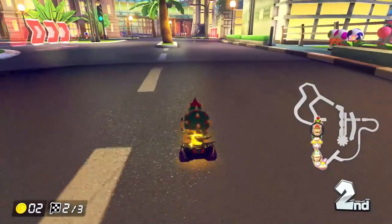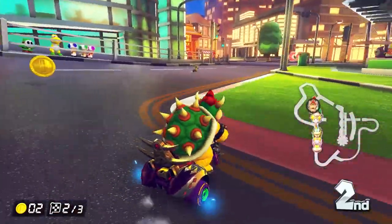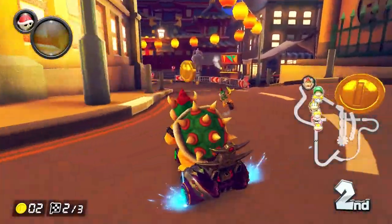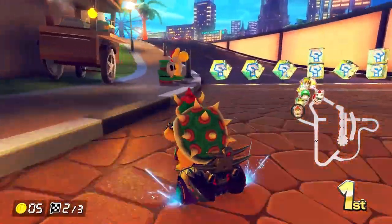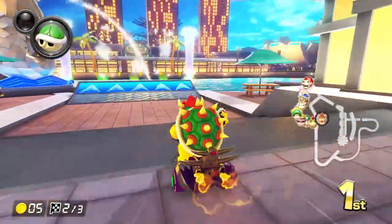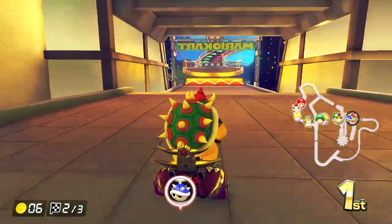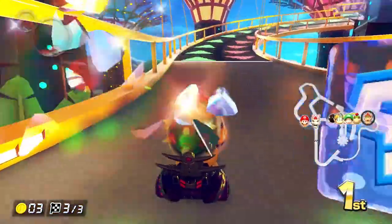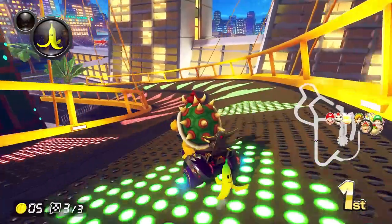We're behind Bowser Jr. again but were able to pass him last time, so here's hoping. I use a slipstream really well and take the lead. There's a big Ferris wheel in the distance - so much going on in the city! I love the rainbow fountains. Already in the second lap - it's a bit of a faster track. I didn't fall off, and we're trying to stay ahead.